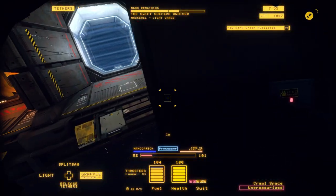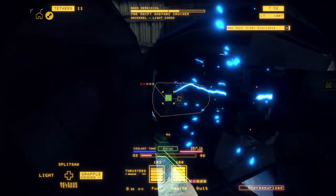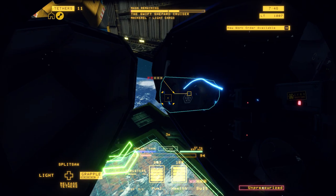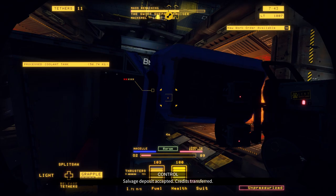All the cut points on the front side are off, so we're going to go ahead and tether that into the processor. In the mackerels, you'll often find coolant tanks and power cells on the sides of the cockpit, so you need to keep that in mind.